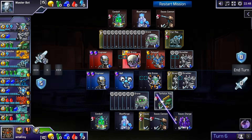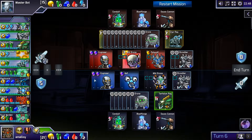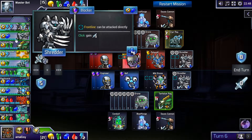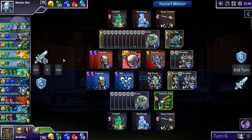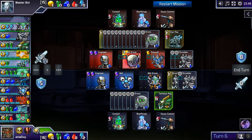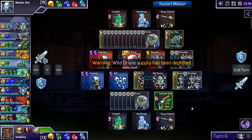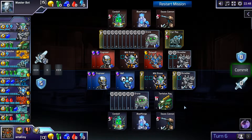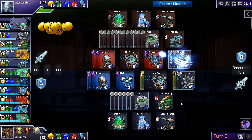We can do six damage this way, but that just kills his Polywall, which sucks, right? This is pretty brutal — he's so far ahead already. Maybe I should build another wild drone? This way I can hold back a Shredder to sort of defend, if I want, or I could kill his Shredder.